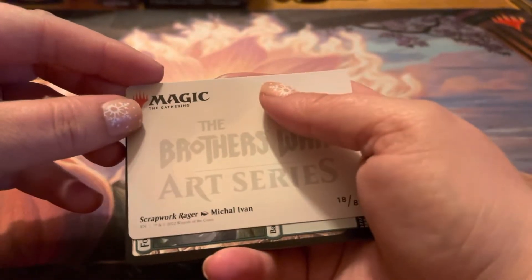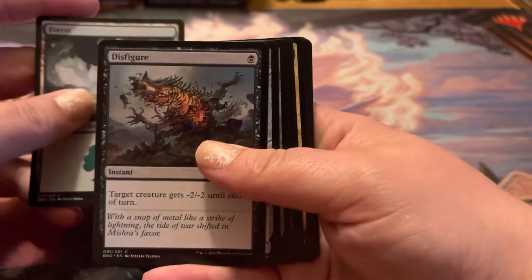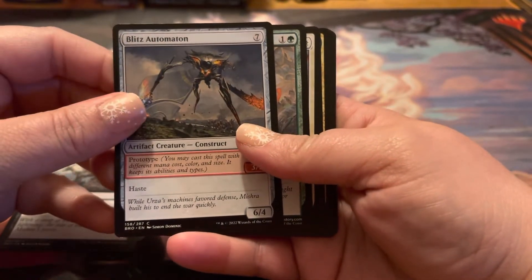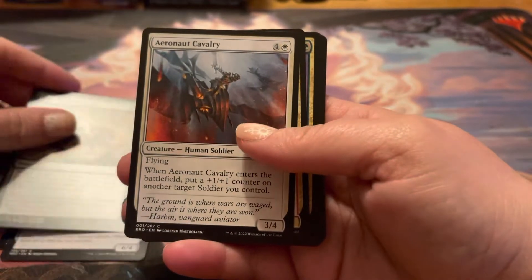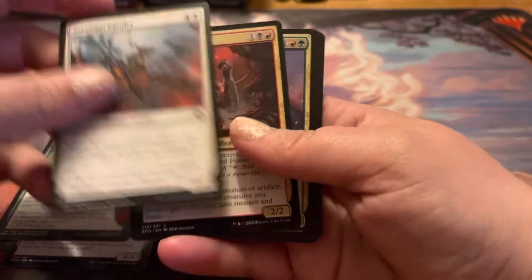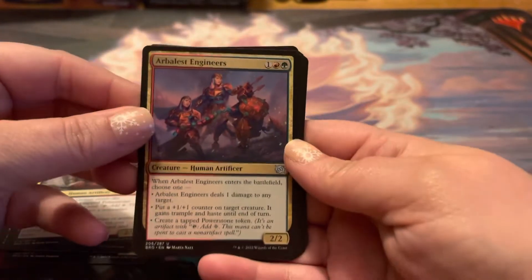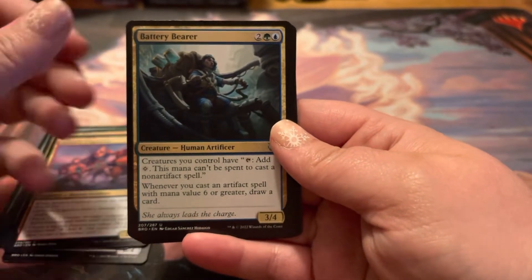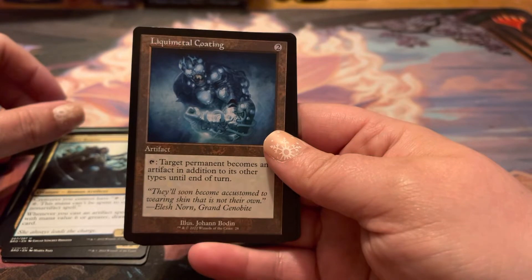Let's see, this is Scrapwork Rager. Forest, Disfigure, Blitz Automation, Epic Confrontation, Aerionaut Cavalier, Junkyard Genius, Arbalist Engineers, Battery Bearer, Liquimetal Coating.